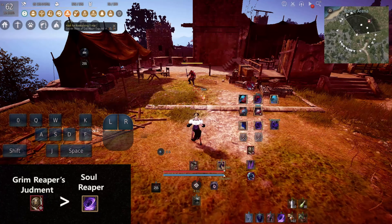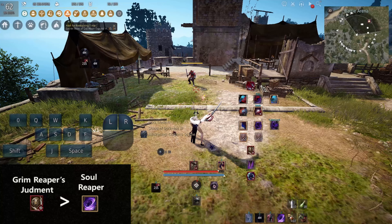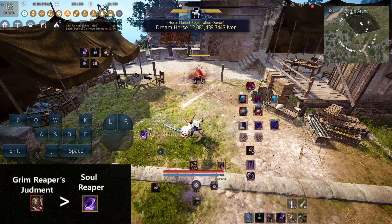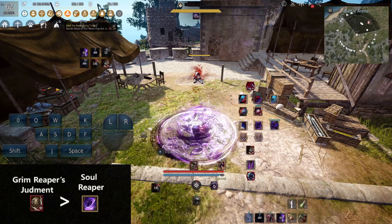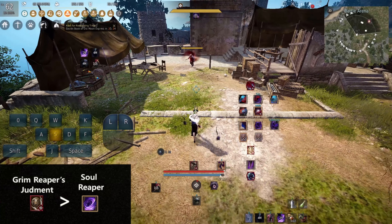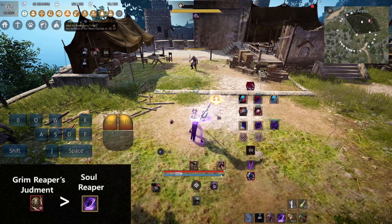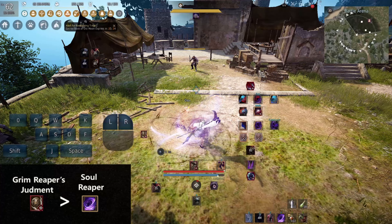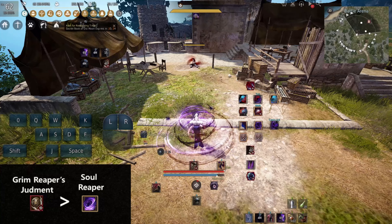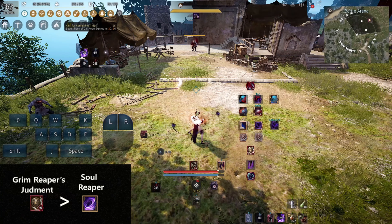The second one is Grim Reaper's Judgement plus Soul Reaper. You can use Soul Reaper to kill your enemy easily after knocking him down with Grim Reaper's Judgement, or to hit him from far in case he dodges the attack, pulls back, or even if he wants to counter attack after you finish your Grim Reaper's Judgement animation. Now you will be fully protected using the new skill and still dealing a good amount of damage if your enemy tries.